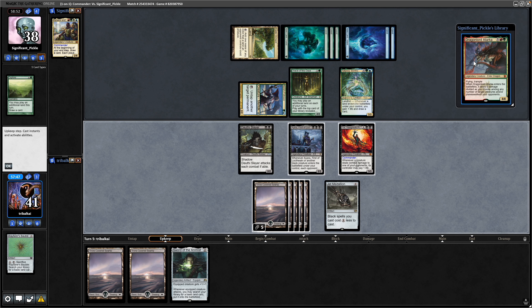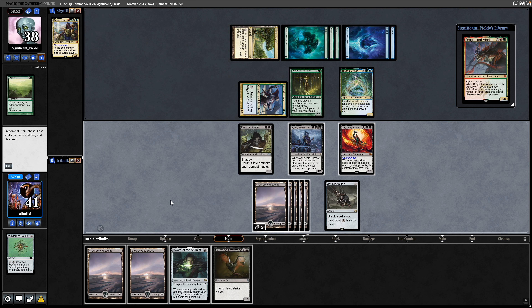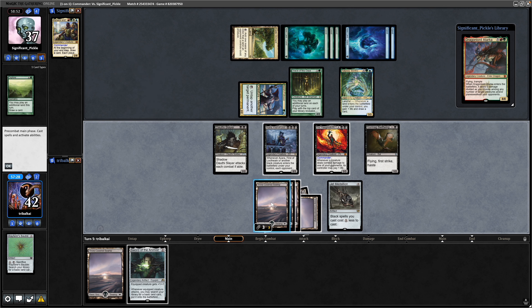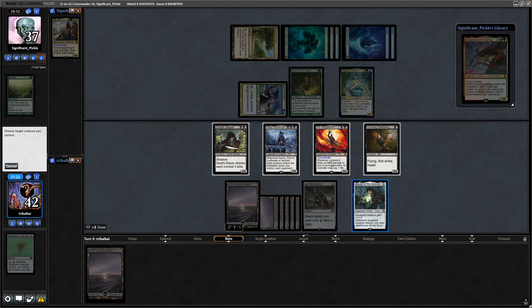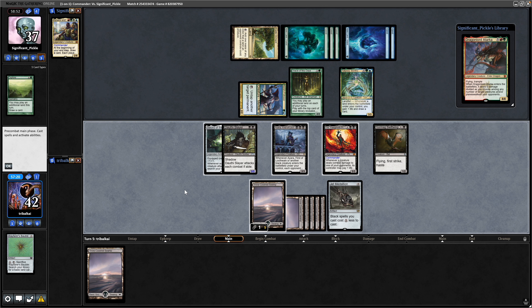A Dragonlord Atarka on top. There is a hasty creature in Gurmag Swiftwing. I think we just go for that, and then let's get the Sword of the Animist down — played and equipped, otherwise I'm just not going to do it. Might as well throw it on the Dorothy Slayer because we're always going to be able to swing in with that.